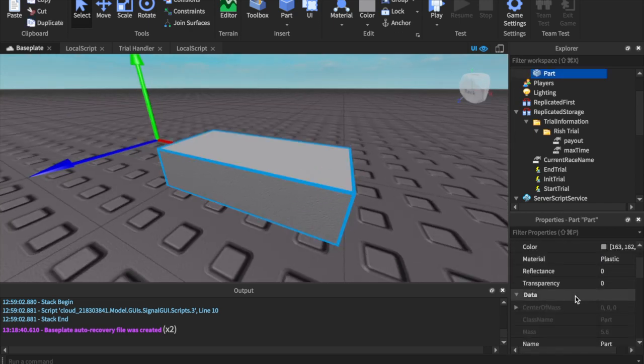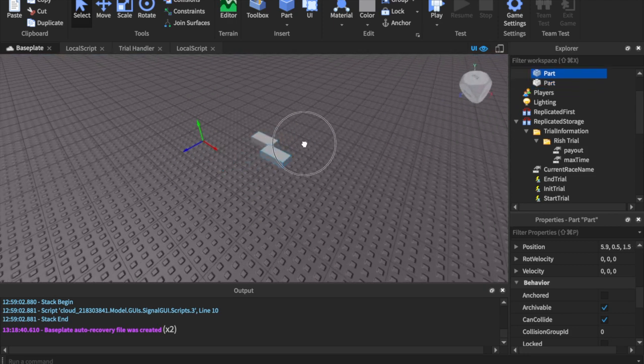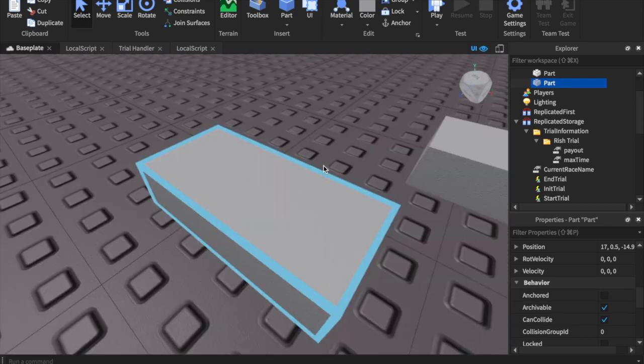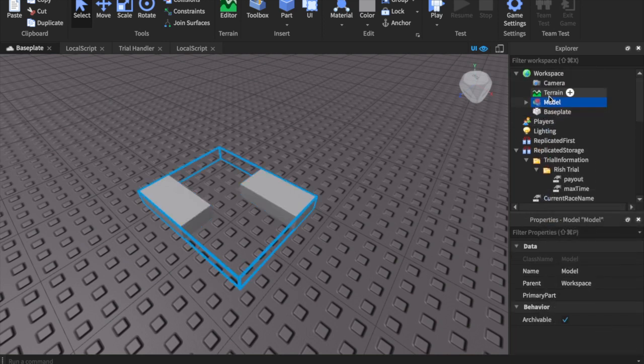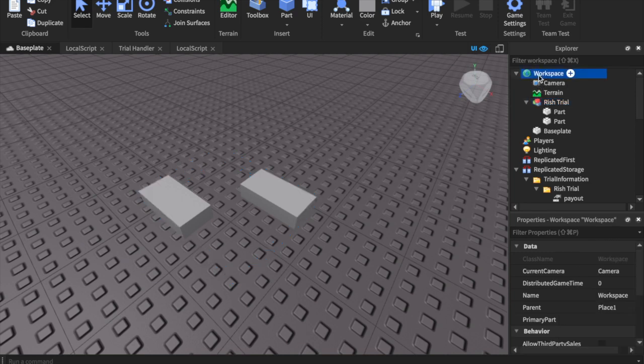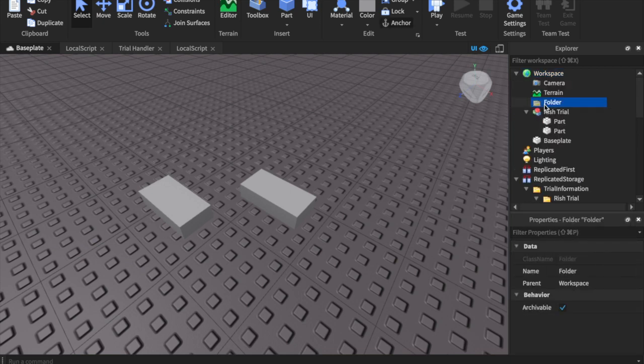I turned off Show Development GUI real quick. I'm going to anchor my parts — this is very important for naming. I have my spawn location here, and a couple of parts. I need to group these — how it works is I group them and name the group 'WristTrial' or whatever it's going to be called. If I wanted another one, I would group another set of parts and name that 'Trial Two'. These need to be inside of a folder in the workspace.